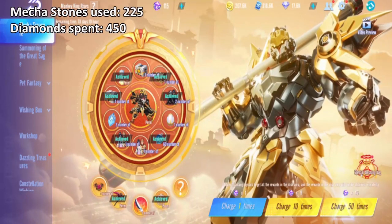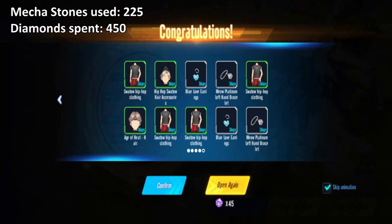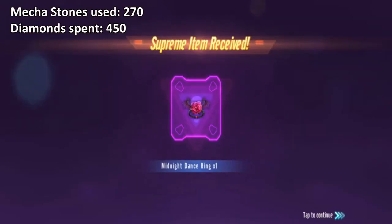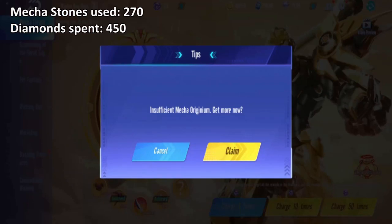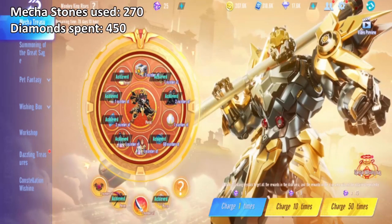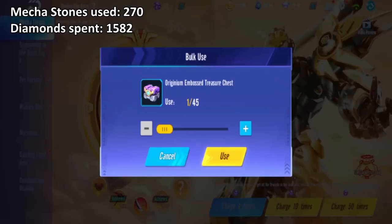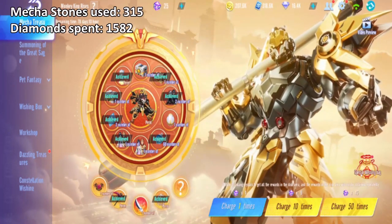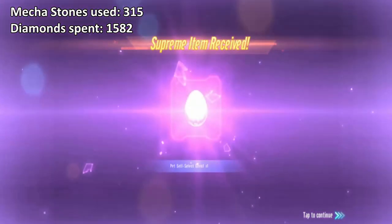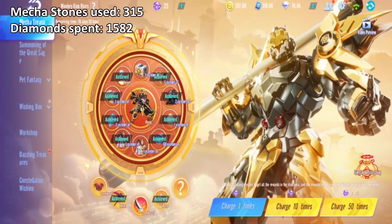Fifth 45 — 2 flying stones, I don't even use the flying stones. Sixth 45 — nothing except for the ring. We're gonna use my diamonds now. 6 times 45 — there's no guarantee listed. How many do you need next? It doesn't say for this gacha. Oh boy. Seventh 45 — it's a guaranteed something in the center. Pet self-select chest — you can choose one of the permanent pets.